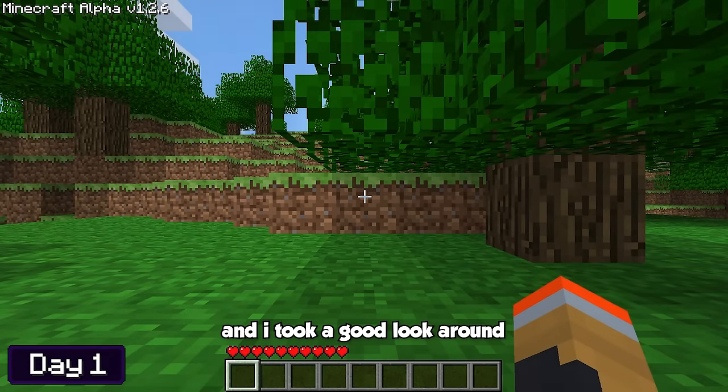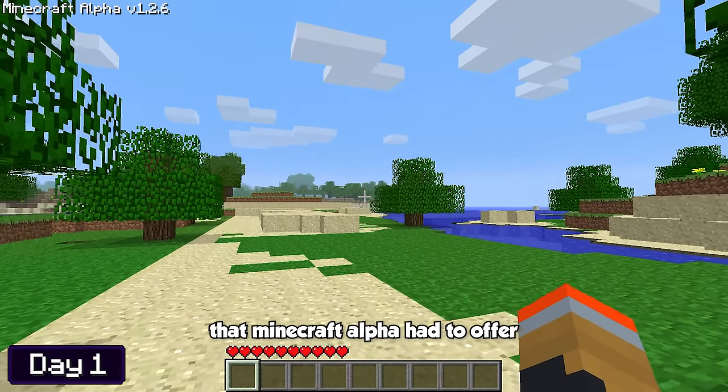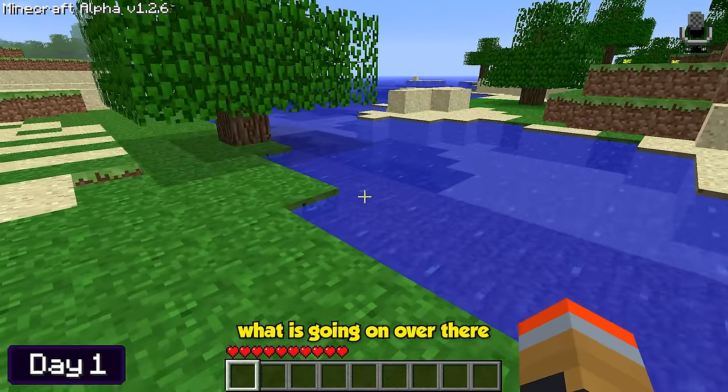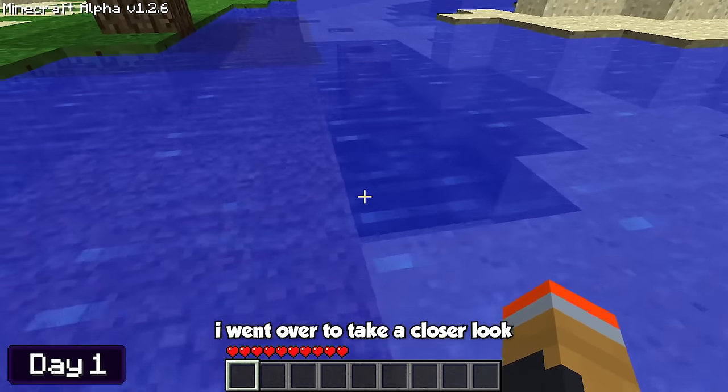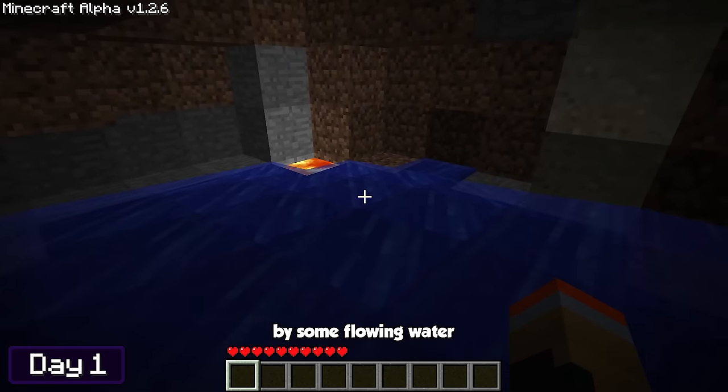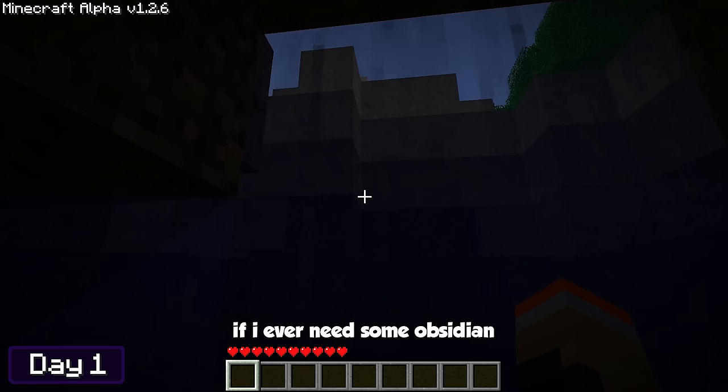On day one, my world loaded up and I took a good look around to appreciate the world generation that Minecraft Alpha had to offer, and then I suddenly heard a strange noise. I went over to take a closer look — it was just a pool of lava that had turned into obsidian by some flowing water. I'll keep that in mind if I ever need some obsidian.